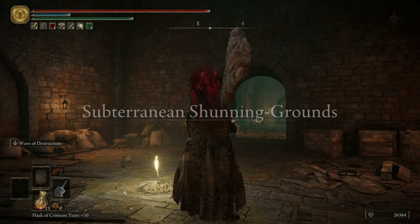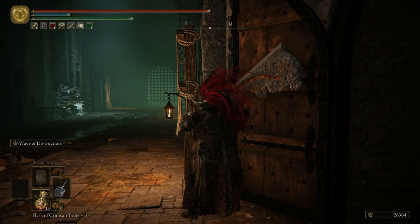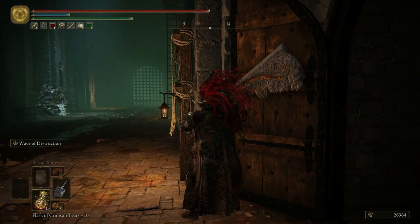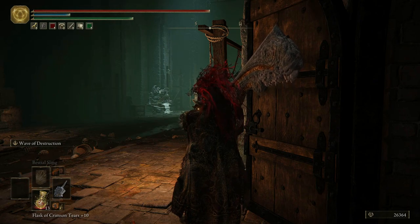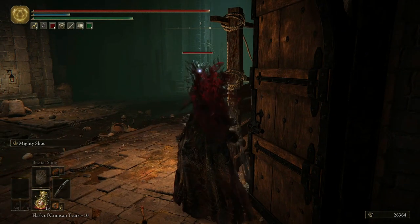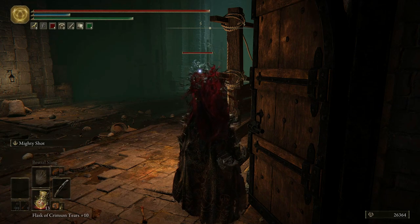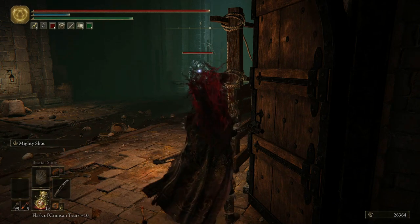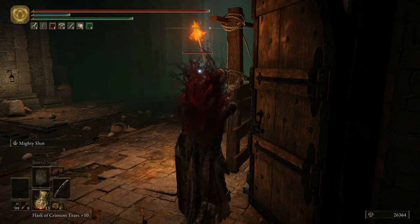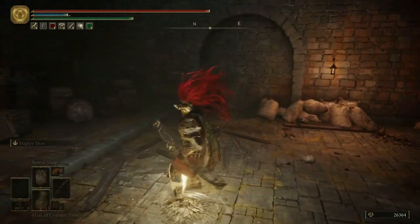All kinds of nastiness awaits us here, including these giant dudes out here. One's got a warped axe or something like that. Something I have not been doing at all is using Mighty Shot. What do you say we give it a try against this guy right here? If it doesn't work, I'll just go back in and rest. I honestly don't know how to do it. Okay, that was not Mighty Shot — I have no idea how to do Mighty Shot normally.